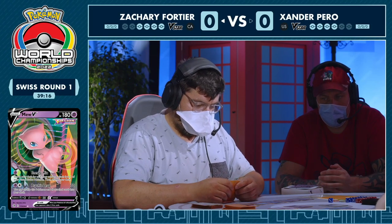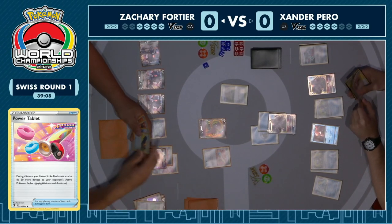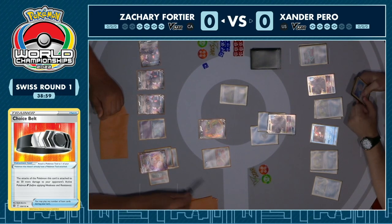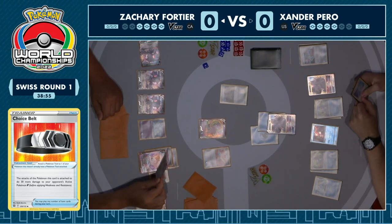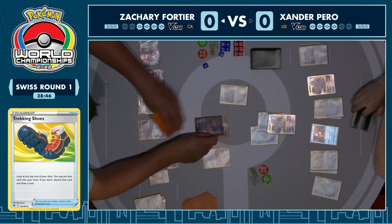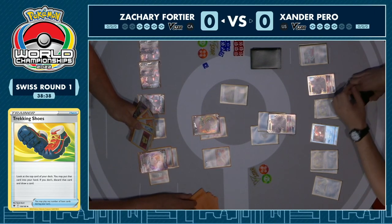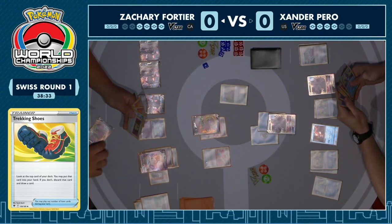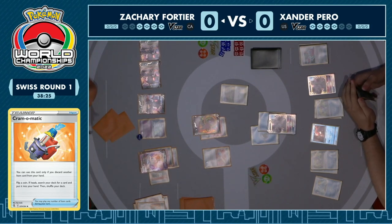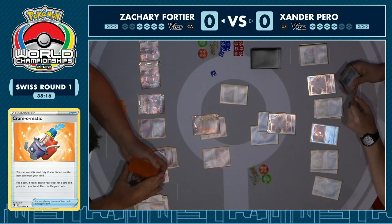Zachary here has got his first Power Tablet, he's going to establish another Genesect and start drawing cards — this is the aim of the deck, dig deep. We're going to have to see some more damage modifiers; Choice Belt is great, and also a Cram-O-Matic which can get you any card you want if you feel lucky enough. We see a Trekking Shoes being played instead, looks like an Escape Rope hitting the discard pile. There's a turn attachment of Fusion Energy. The VIP Pass is used as fodder for Cram-O-Matic — it's a Tails. That's 0 for 2 on Cram-O-Matic for Zachary.